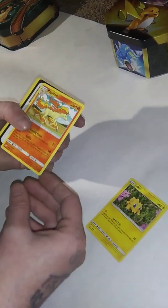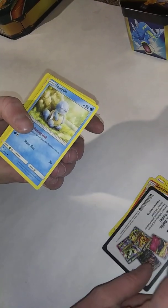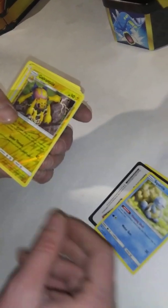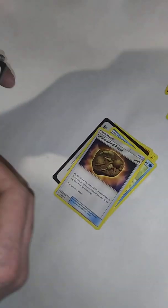Joltix, a Reverse Holo, a Vulpix, a Rapidash. And like I said, I didn't take the promo cards out either. Squirtle, Galvantula, Reverse Holographic, Unidentified Fossil, promo card, Dratini, Reverse Holo, Yveltal. That's pretty cool.